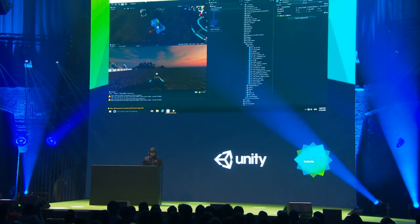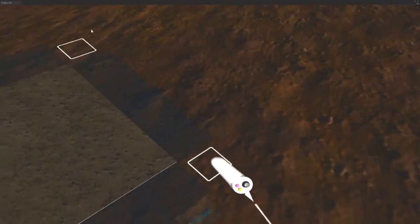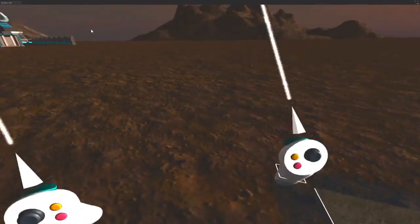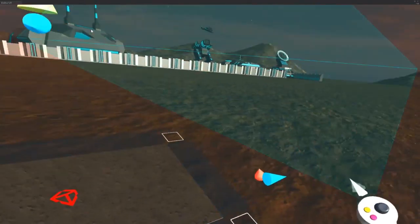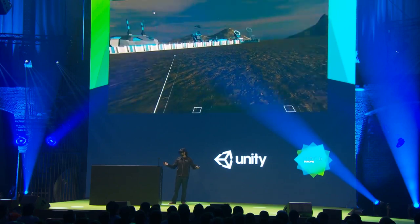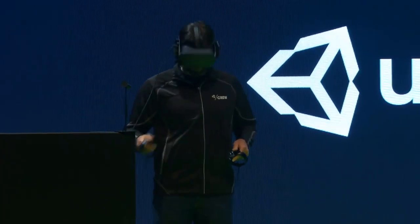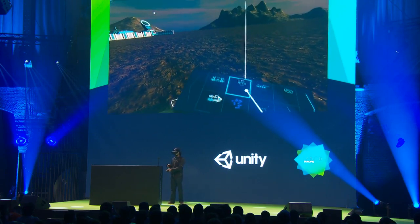Let's do this in Editor VR. So this is the chessboard. It allows me to work on my scene — the larger scene — right from this easy-to-use interface. So I'm going to go ahead and spawn that same vehicle.